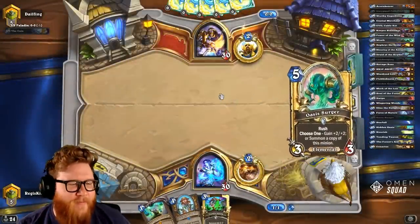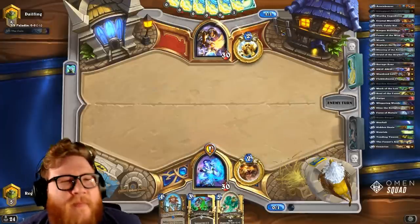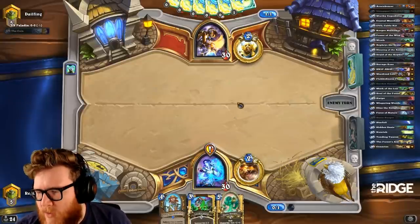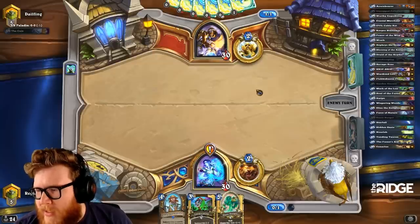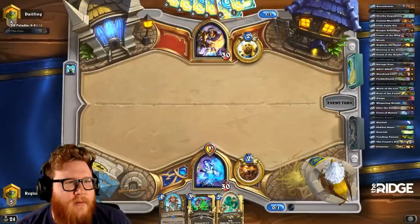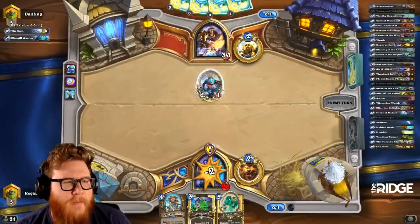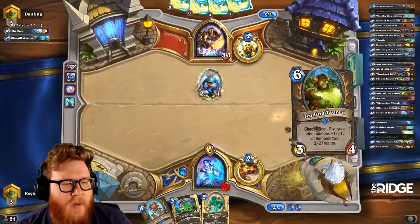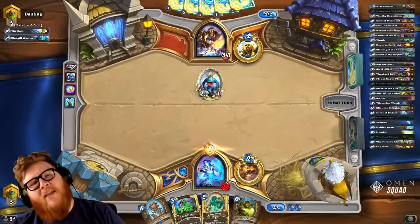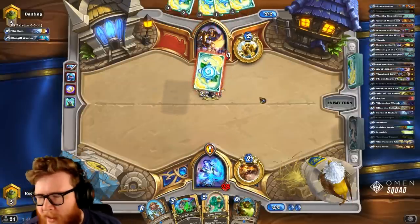Let's try this again — not in wild format, we're in standard this time. Does Zephyrus use wild? No, he only uses classic, non-Hall-of-Fame classic and basic cards. So you can't get Ice Block in wild for instance, even though it's originally a classic card — it's a Hall of Fame card so it's technically in a different set.